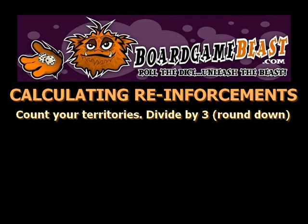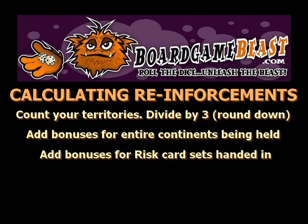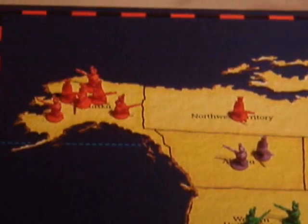Count the number of territories you have and divide by 3. Add any bonuses for entire continents being held. Add any bonuses for cashing in a set of risk cards. Bear in mind the minimum number of reinforcements is 3, regardless of how bad your situation is. All reinforcements must be placed on the board before the player begins their attack rolls.